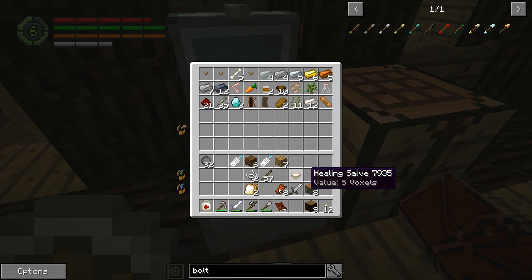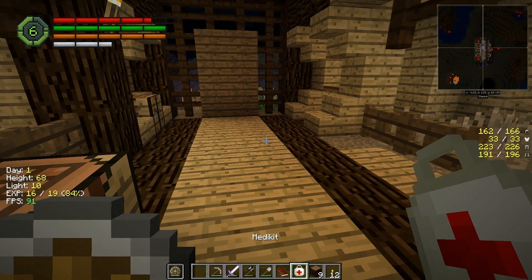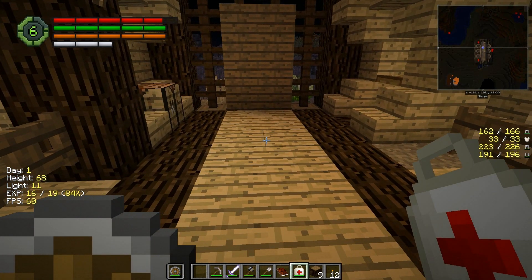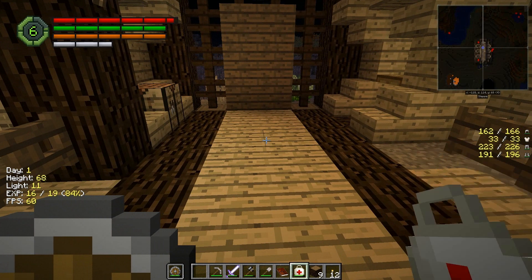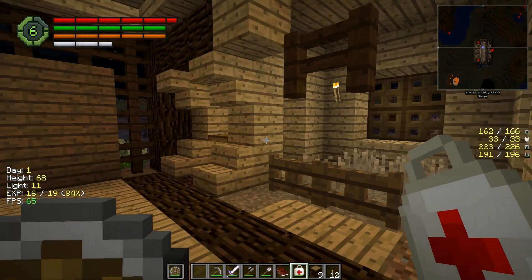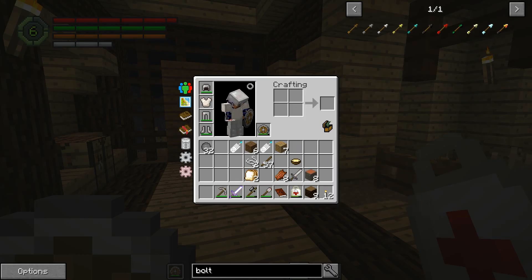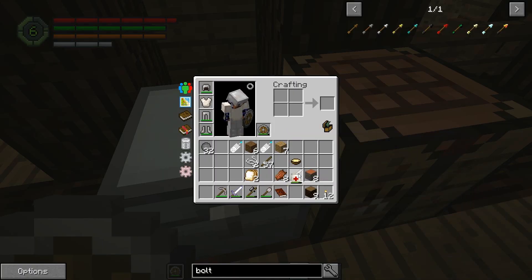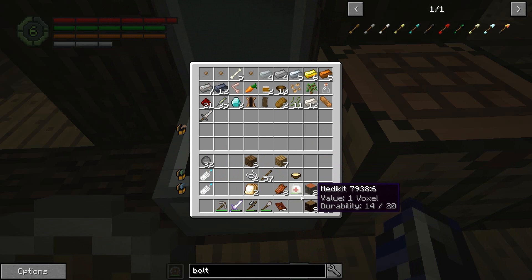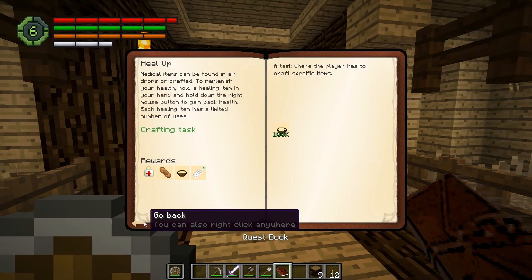Let's see — I probably want to keep this, but the medkit: if I hold right-click, it's healing, but that is notably slower than the healing salve. It does go past full health, so it's not smart like I thought it would be. Then again, it is good to have in a pinch. So I can make healing salve for about a heart's worth, or this, which is worth 20 uses — maybe 21 because of how Minecraft does its durability.